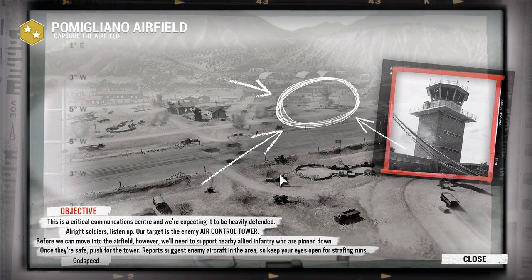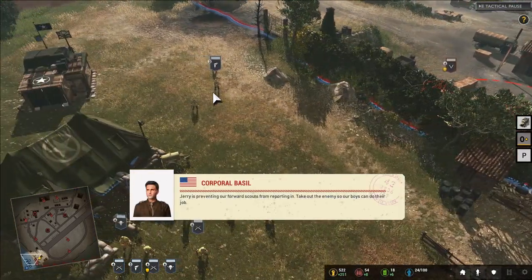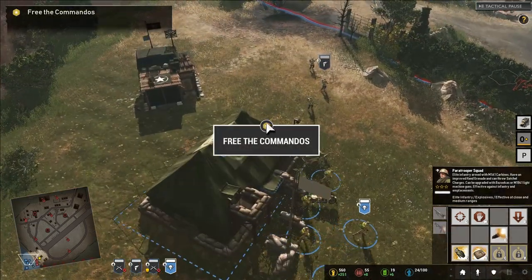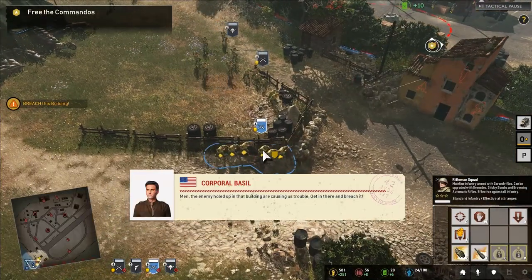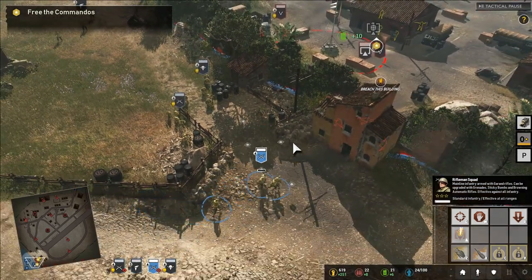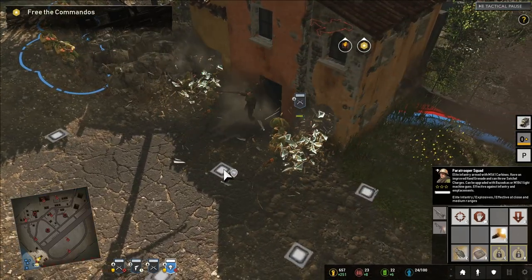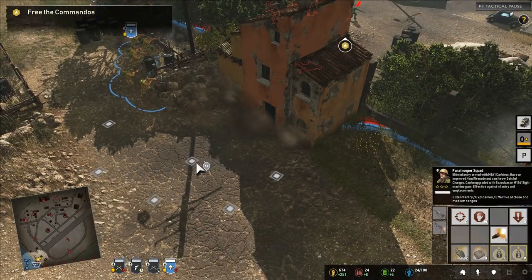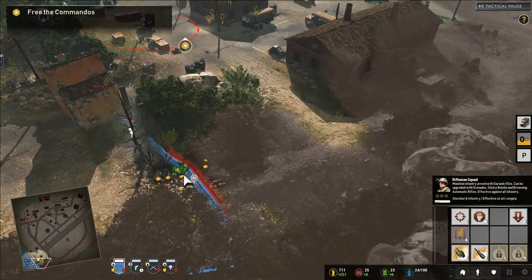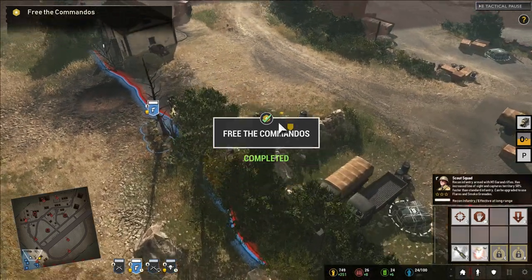Godspeed. We start the tutorial section of the mission. It's cool to see units in cover like this — familiar Company of Heroes style — with little human touches in how they move and cover. Very cool animations too. We have a company nearby that can also see into the enemy group. Moving around the side, we freed the commandos. We're told to take control of command buildings to force enemy retreat, but they'll put up a fight.